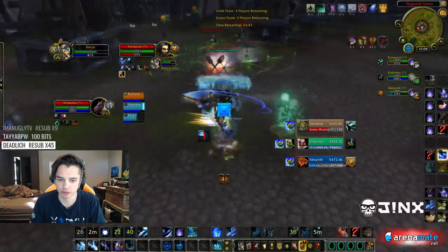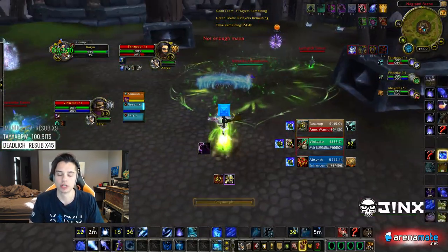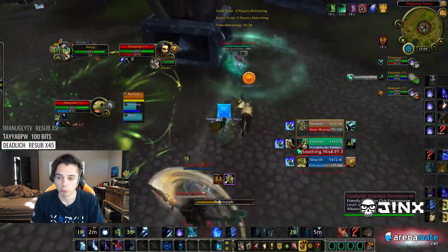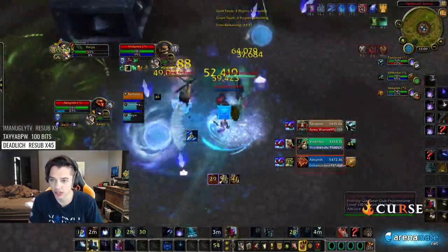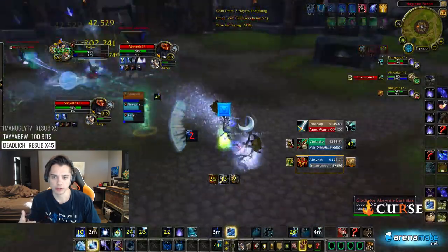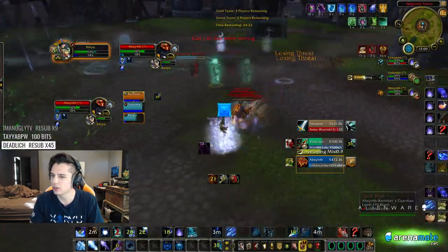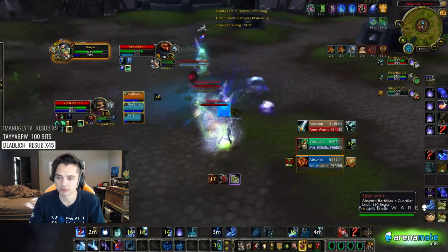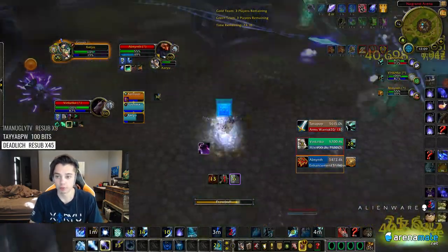Because there are some pretty substantial differences. I have one gameplay here, like yesterday, with a Resto Druid. And then I have two different gameplays today with a Monk. I kind of want to highlight the differences in case you guys want to try a similar comp with a Mistweaver or a Resto Druid, and you want to know which one's better or worse.